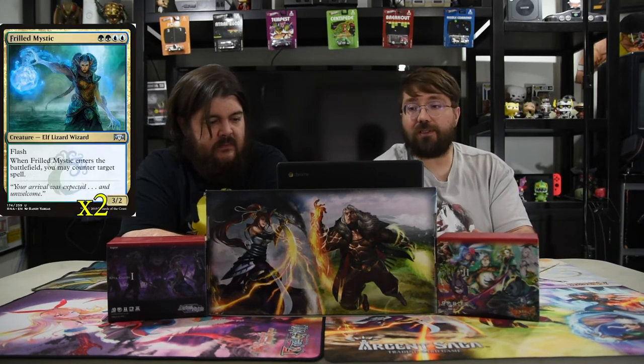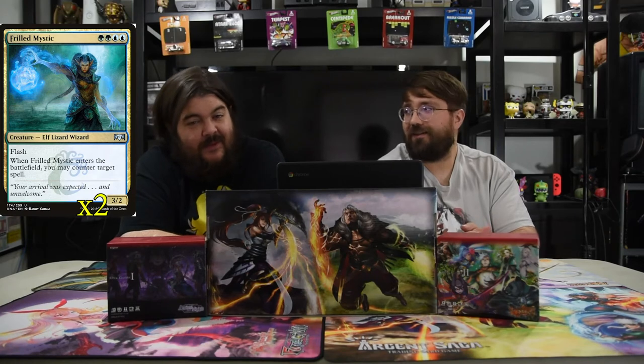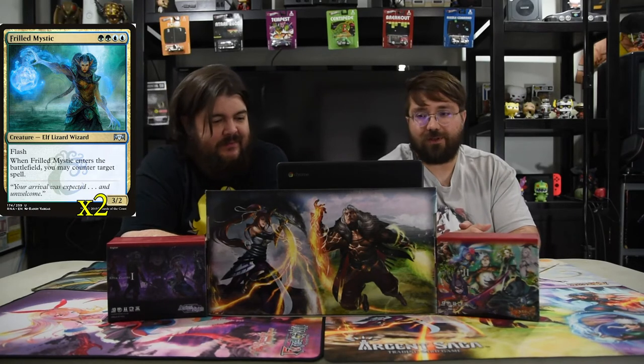The next one is Frilled Mystic. It's 2 blue, 2 green, flash, 3-2. When it enters the battlefield, you may counter target spell. It's just really good. Flash counterspells are always good.